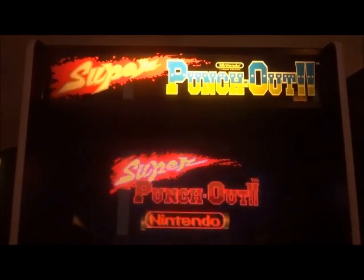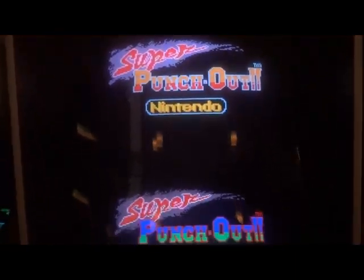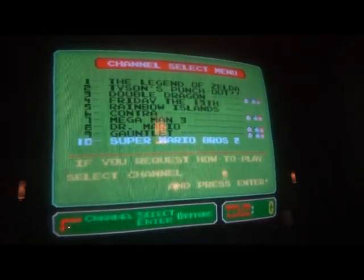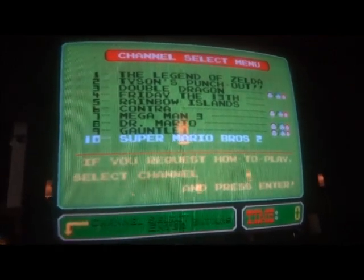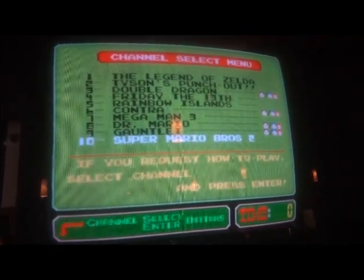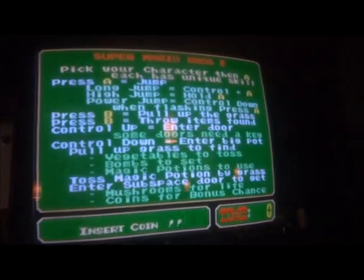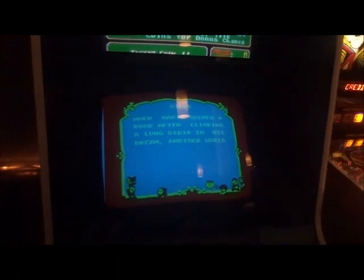And of course we got Super Punch-Out, which is like the original Punch-Out having the double screens. The Play Choice 10 has: Legend of Zelda, Tyson's Punch-Out, Double Dragon, Friday the 13th, Rainbow Islands, Contra, Mega Man 3, Dr. Mario, Gauntlet, and Super Mario Bros. 2. I think they don't have the original Mario Bros., but I guess they got the right collection — and they probably do have Friday the 13th though.